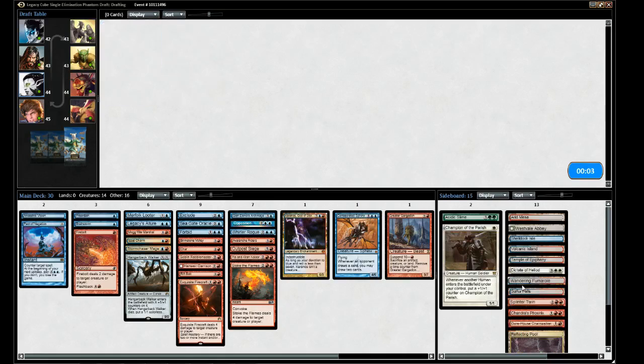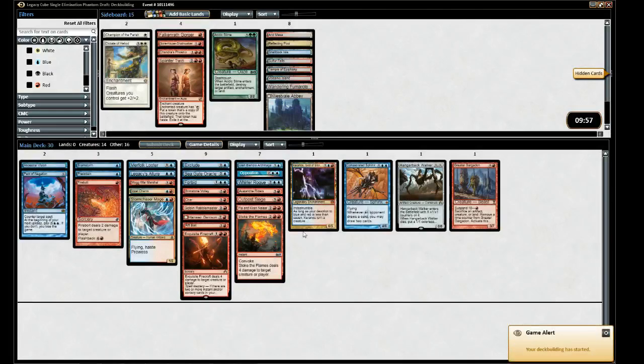Now we're going to lose to spectral possession - the odds were effectively zero. I like the way we drafted and switched to red. It would have been very easy to try fighting for green, but we really didn't see much green. Red was totally open - it was a good pivot.